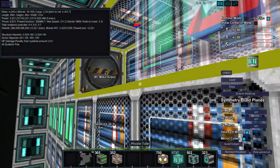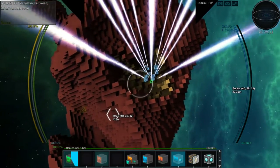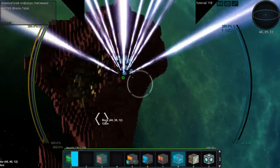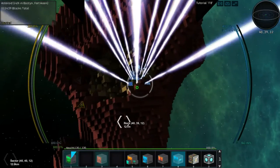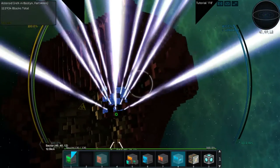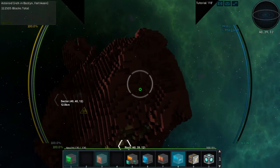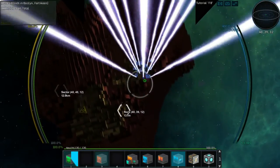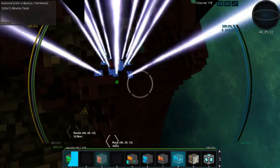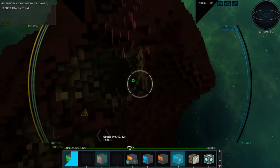Wow, this is a crazy looking asteroid — it has one surface on the outside and a different surface on the inside. Pretty cool! I'm just chipping away at the resources. You have to breach this exterior layer, which is quite impressive. I'm really impressed by the changes they've done with the asteroids — they look a lot more natural and realistic, which is awesome.